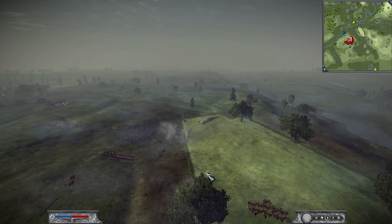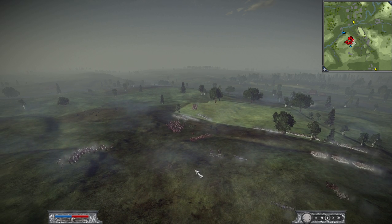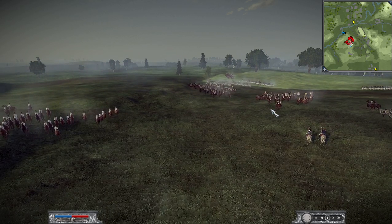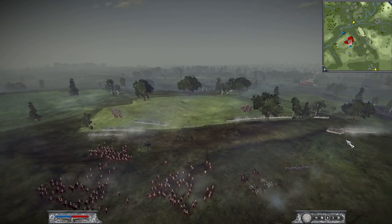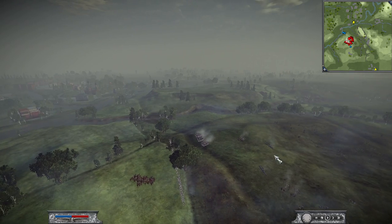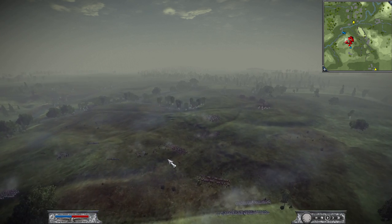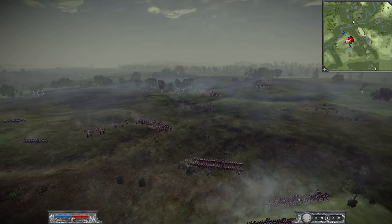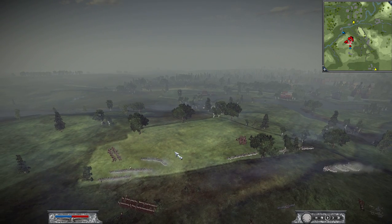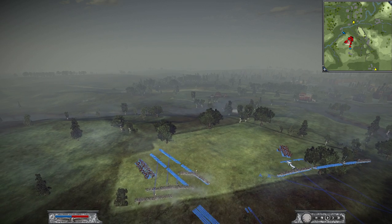Having cavalry appear on your rear is never nice, which means I'd advanced a bit too quickly. I had to order my cavalry to counter their attacking cavalry, which was already exhausted — good news, since my cavalry is just tired. At this point I decided to send 2 squadrons of cuirassiers after his cavalry, as I can't afford to have cavalry rummaging about in my backyard, while keeping 2 squadrons in support of my infantry as originally intended.